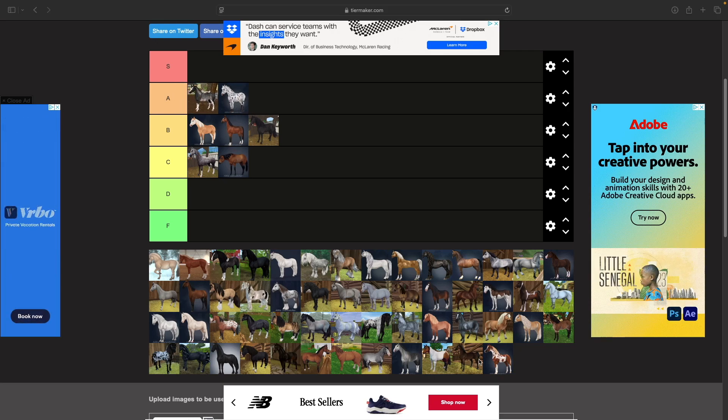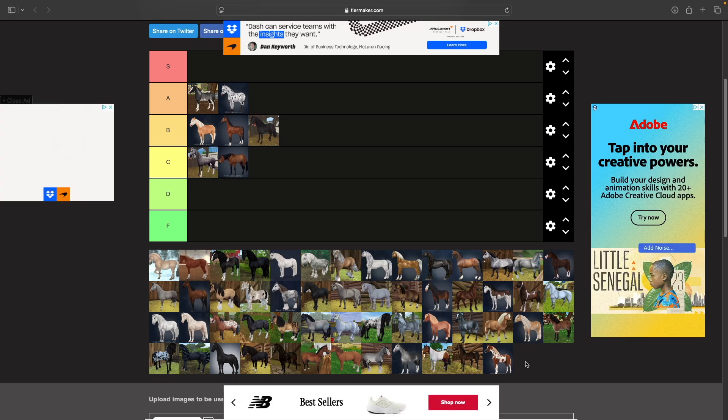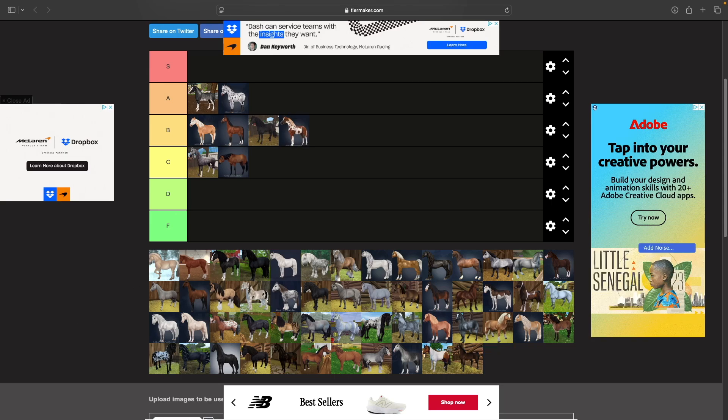Kind of going along with the Arabian — basically the same model — is the Pintabian. I don't mind them, but I don't really like a lot of their colors. The model is essentially the same as the regular Arabian, just different colors and name. I'm going to put him in B tier since I don't like the colors as much.